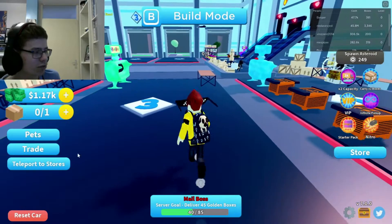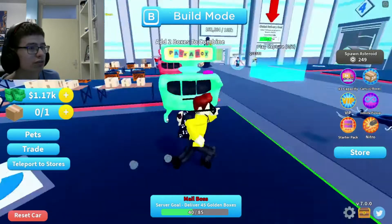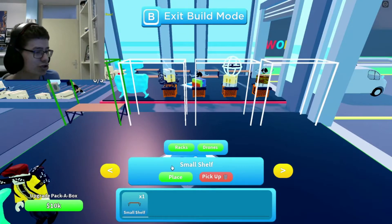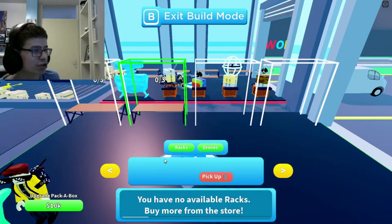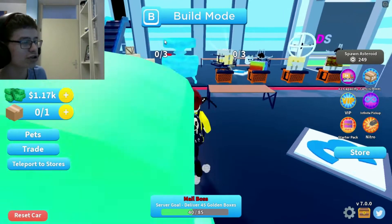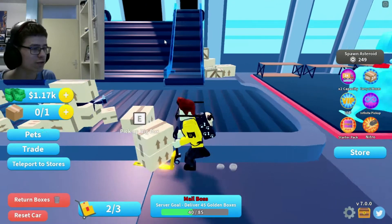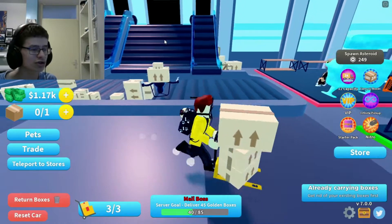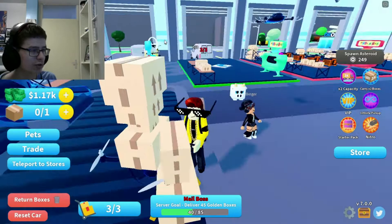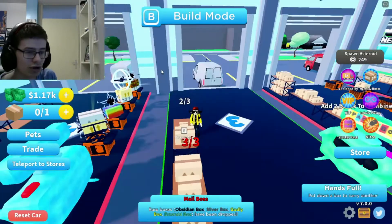Let's go to this shop again and buy... was it a shelf? Yeah, 4K. I assume if I go into build mode, which is here, then we can place this shelf in here. Place — yes! Now we can have 6 things in here. So I can get 6 packages and don't have to go back every 3. I can still only carry 3 at a time, but I can have 6 stored, so I only have to go back every 2 trips.